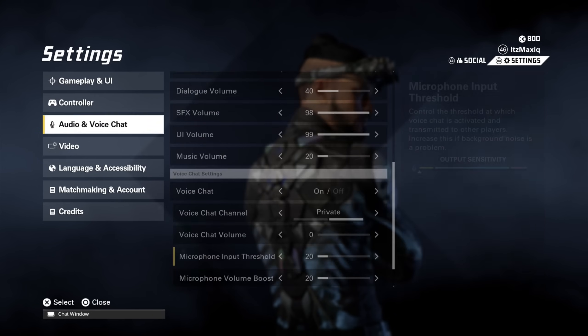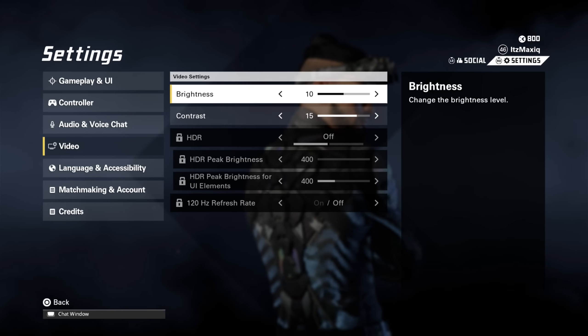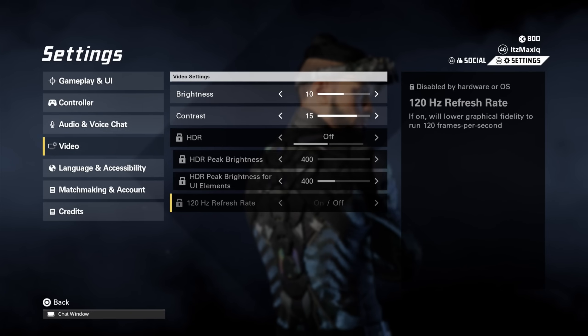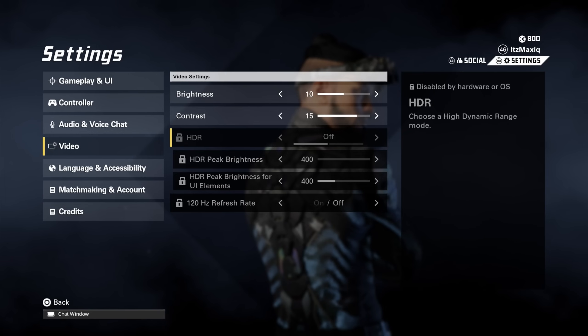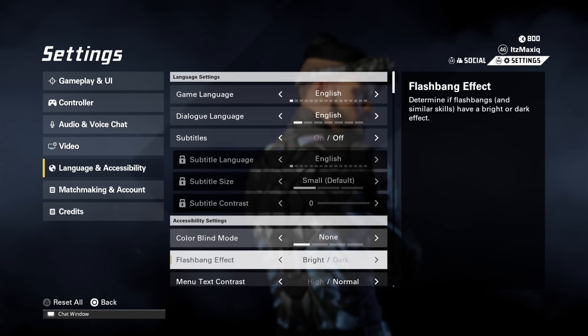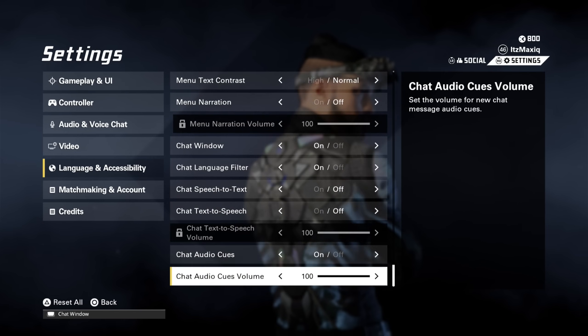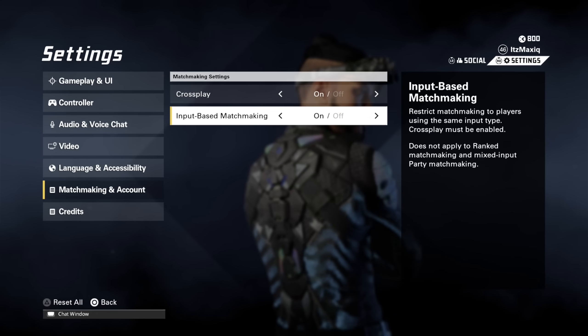For video: I have brightness at 10, which I believe is the default and works perfectly for me. If you want 120Hz refresh rate, make sure to turn HDR on and enable it manually — by default it's off. Because I'm recording I have it off, so sadly I can't use the 120Hz refresh rate. Also, flashbang effect — I didn't know this was a setting — set it to Dark; it's probably better for your eyes when you get flashed.